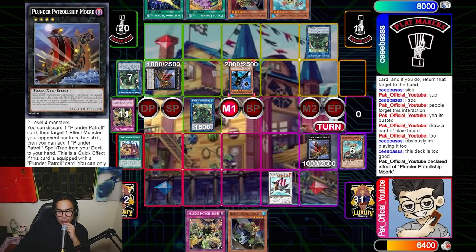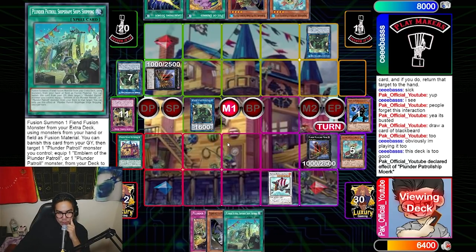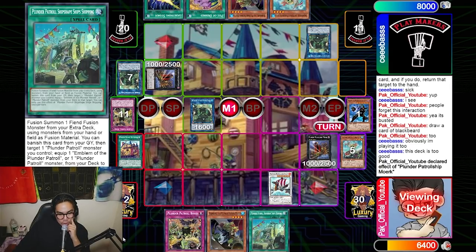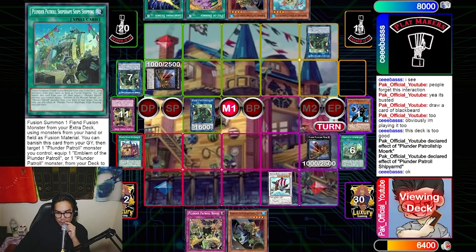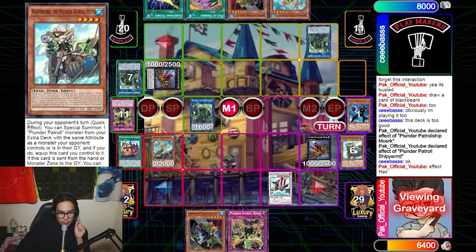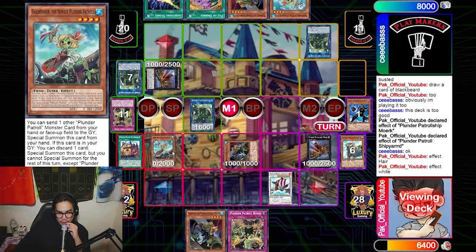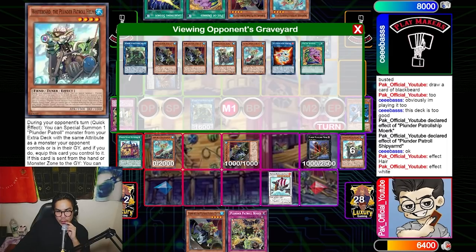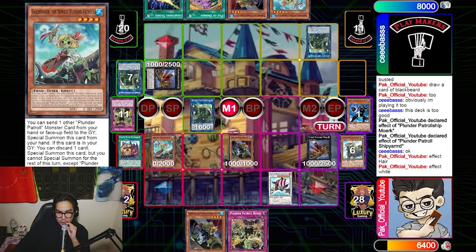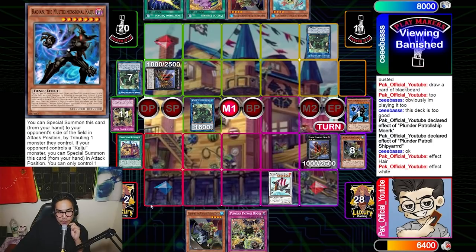I go for Morgue and discard Golden Hair because she's a free special summon. I hit the Radiant and search Ship-Ship-Shipping. Ship-Ship-Shipping is a free discard for Hair, and then I can discard off Shipyard with White and use Hair then White's effect. I was saving White because I wanted to Kaiju first, then use White's effect later. Now Golden Hair triggers and I try to go for game.